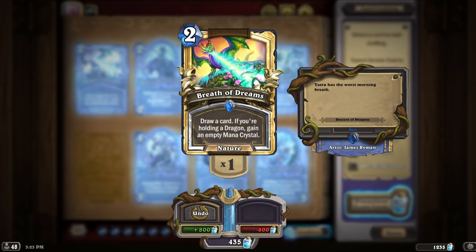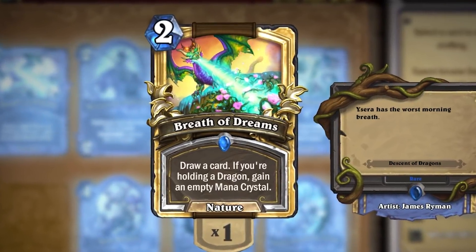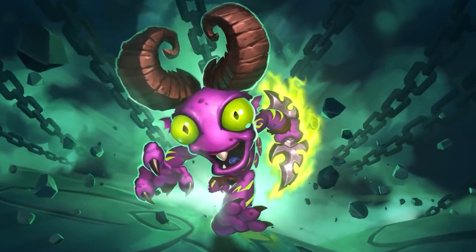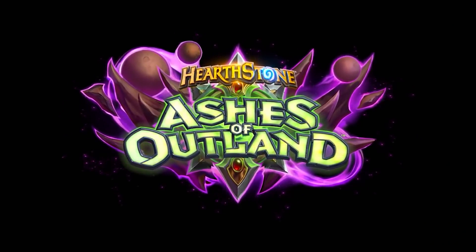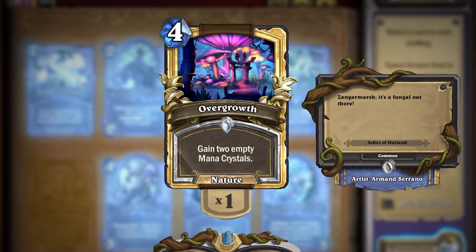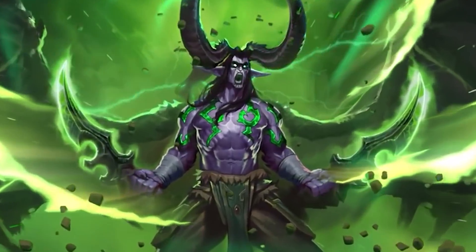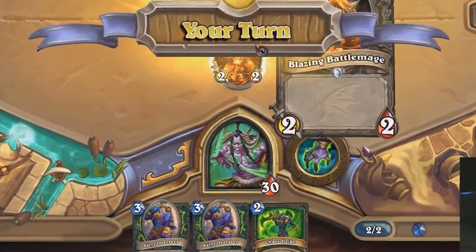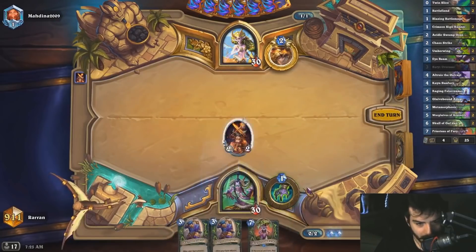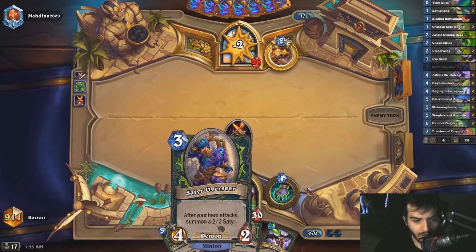We move on to Breath of Dreams, which was released for Descent of Dragons — hence the idea that you need to be holding a dragon to gain an extra mana crystal. This card was just Wild Growth with extra steps. We then move on to Ashes of Outlands, where we probably saw the strongest form of ramping Druid has ever gotten with Overgrowth. But at the time it was released, it was not super great because it was literally four mana do nothing against Demon Hunter. The main form of punishing a Druid for ramping: if you played Overgrowth against a Demon Hunter, you probably took a bunch of damage that would basically just lose you the game because, sure, you got two extra empty mana crystals, but at what cost?